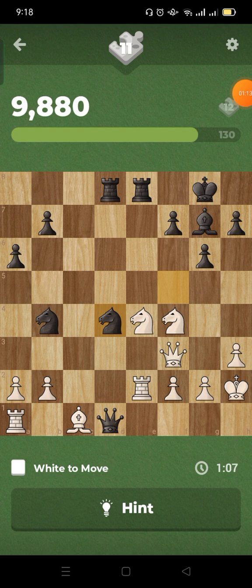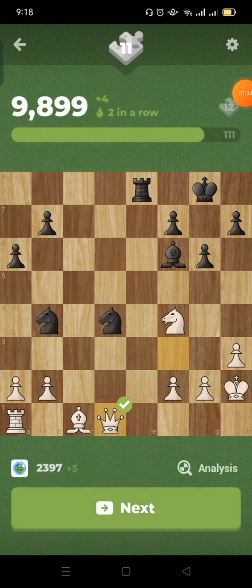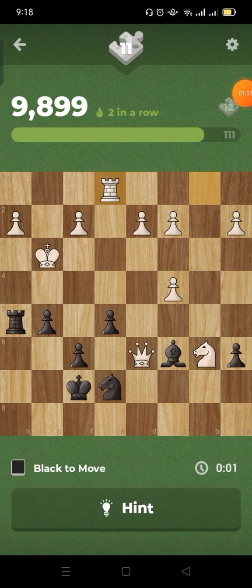If check, king moves away. If I give a check, then king moves away, I can still give a check with the rook. Check, check. The point is to get that and get the queen. Okay, next — is this mate or is this a fork? I see fork.